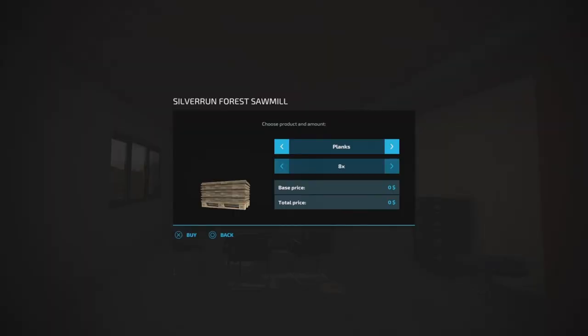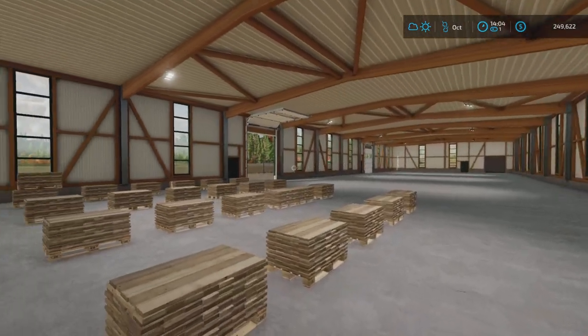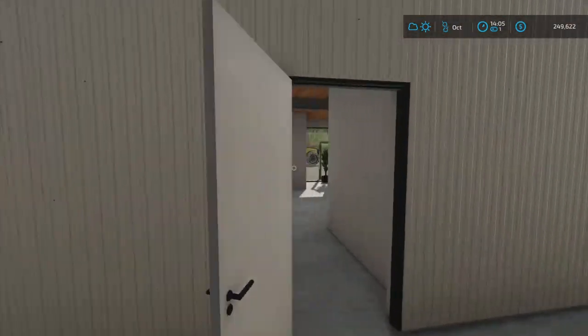If you go in here you can buy free planks — yeah, for nothing — up to 10 pallets at a time. All the other things, planks long and wood beam, you have to pay for. Once you buy them, they will spawn out here in the hall.